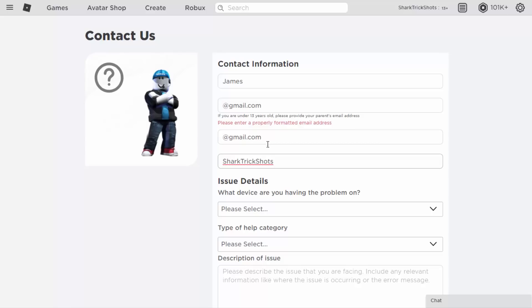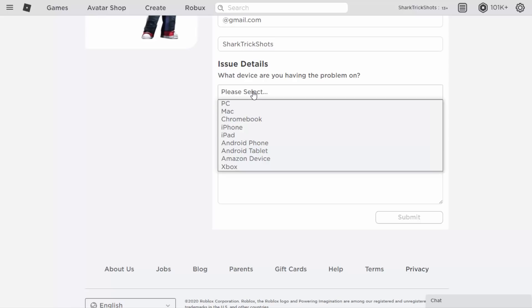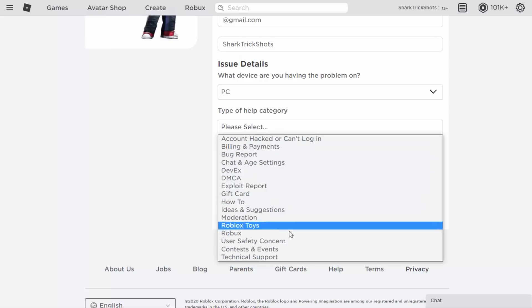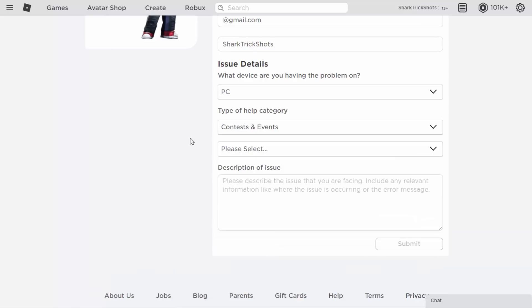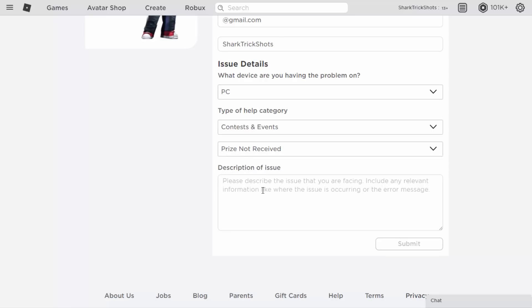I've got my name and my email address — I'll enter those in a bit later — and my Roblox username. Now you need to select the device you're having problems on. This doesn't really matter too much; you can just choose PC. In the type of help category, select 'Contests and Events,' and once you've selected that, choose 'Prize Not Received.' Then type out the reason why you never got the item.